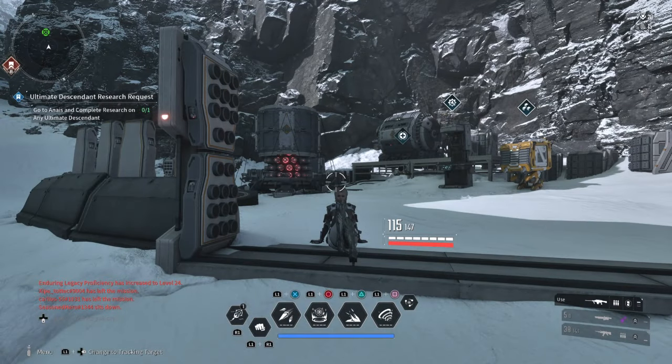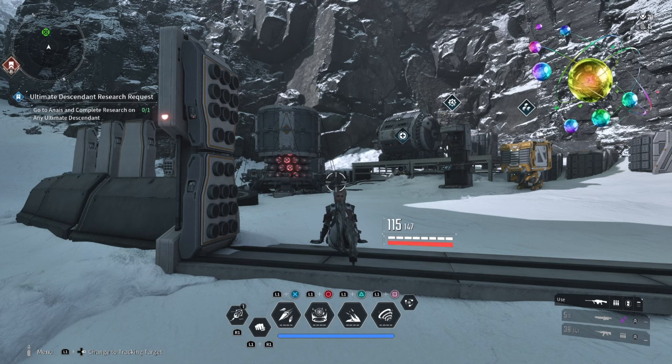Hello everyone, it's good to see you back. If you're looking for the best way to get Polyatomic Ion Particles for energy activators, then all you need to do is follow this farming method which will grant you a high yield each time and it's simple to run.